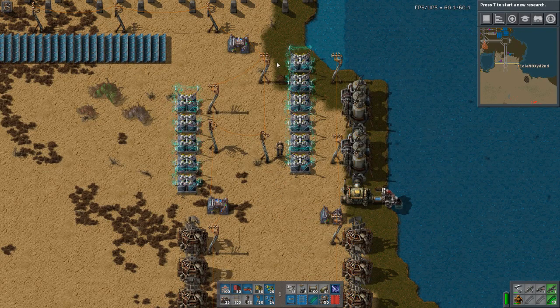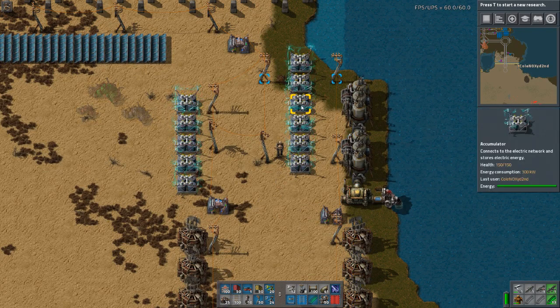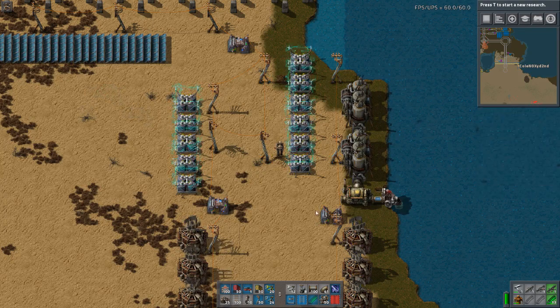You only want your steam engines to run when you don't have enough power for your base. A build like this will prevent that.